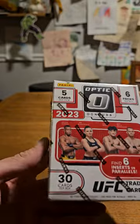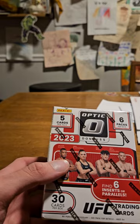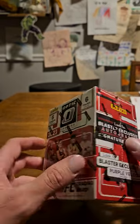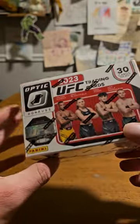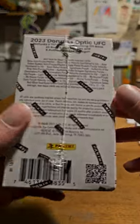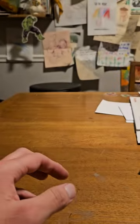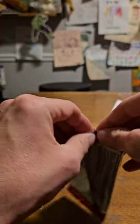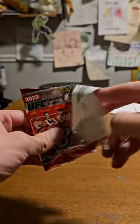So I got two blasters of Optic because there's no Chronicles anywhere. We've looked for like, I don't know, it's been a week, but we've been looking at all these places and they're just nowhere to be found. This was the only UFC box they actually had. I don't usually get this kind, but it looks like you can get gold vinyls, so that's cool. That's the only reason I opened so much Select was trying to hit a 1 of 1 - didn't end up happening though. But I did hit multiple golds, so that was cool. That's the first time I've ever hit any golds.